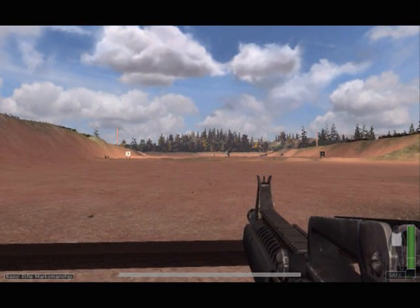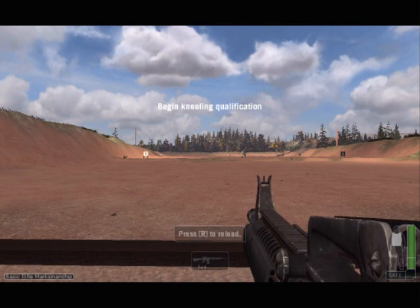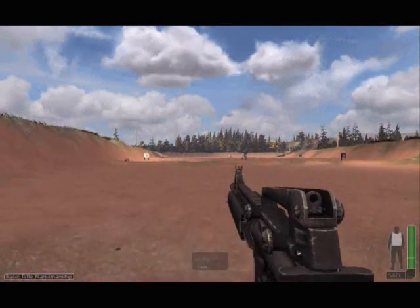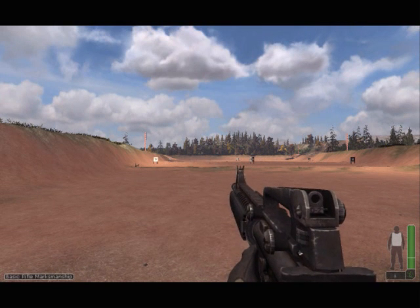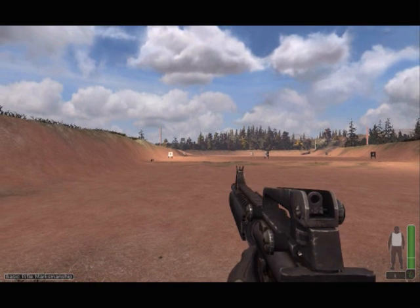Cease fire, cease fire, cease fire. Lock and load one magazine of 20 rounds. Firers, assume the kneeling position. The firing line is ready. Firers, place your selector lever on semi-automatic. Firers, commence fire when your targets appear.